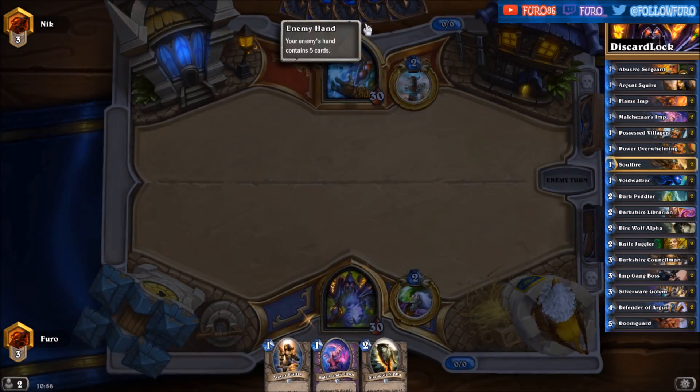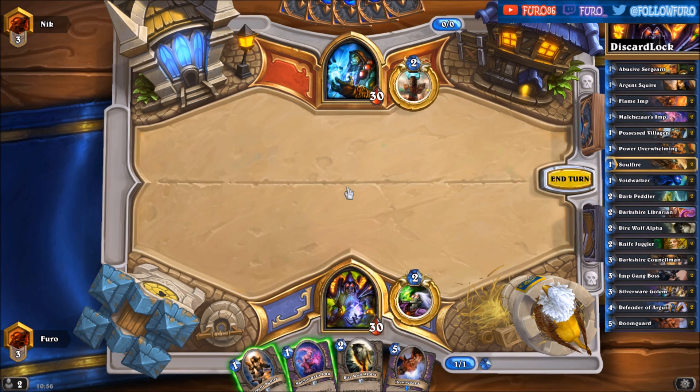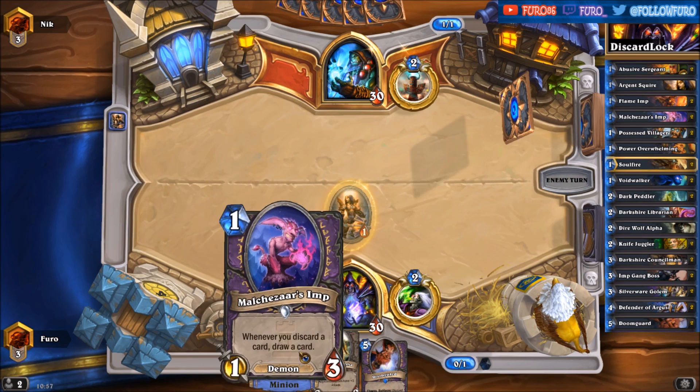Replacing one card — Doomguard, that's nice in combination with the Malchezaar's Imp. Let's start with the Squire here, dropping the Imp later in the game.